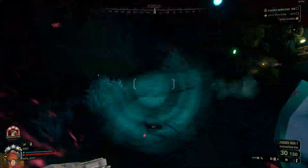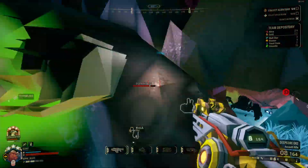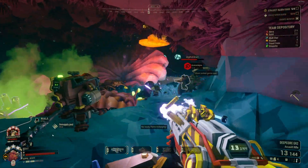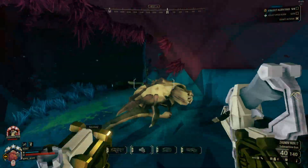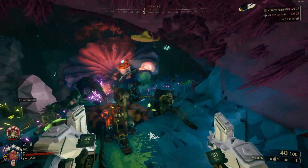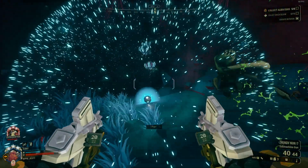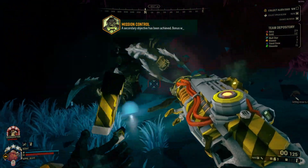If you go full damage build, the DRG DPS Calculator made by Meat Shield — I'll link that in the description — puts the weak point shots on glyphid grunts at two shots. When I was trying to test this it was not as easy to get two headshots on things. I'm not sure if it's taking into effect the electrocute damage in this calculator or not, but it still is reliable in killing these smalls.